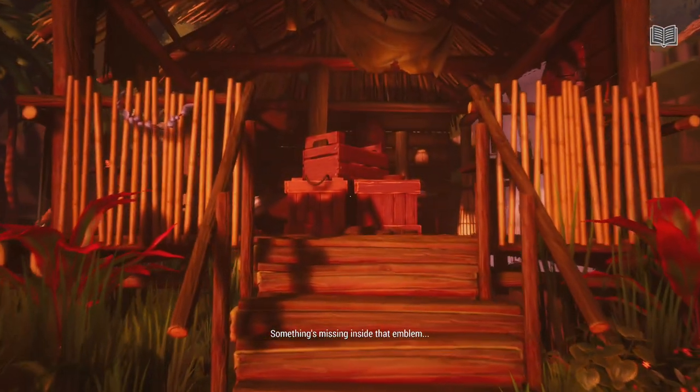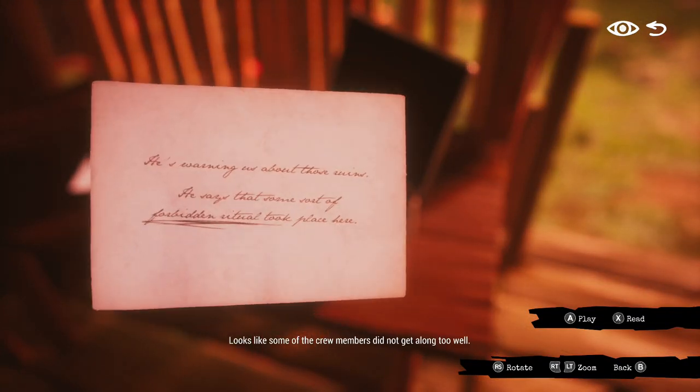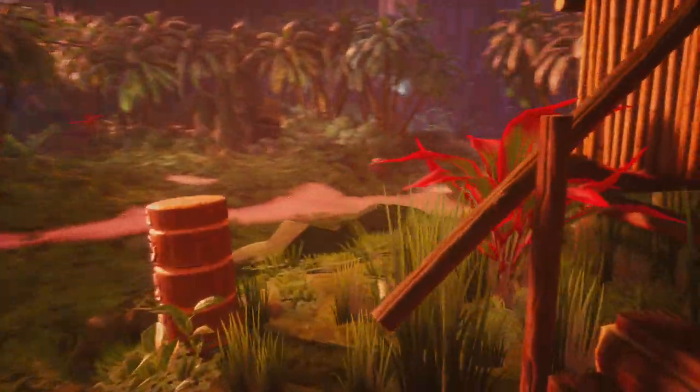So as soon as we start, what we'll do is interact with all of the Tiki Monuments. Each one corresponds with a specific animal sign or icon, and there is a turtle, octopus, a shark, and some kind of bat. So that's the first thing we'll do, and this is going to be needed for us to do some of the puzzles.